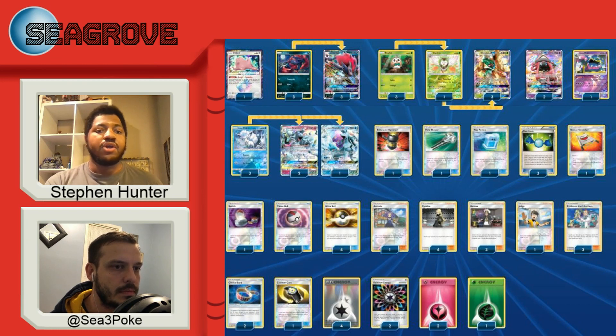You also played Counter Gain — did you ever use that on anything besides Ninetales? Counter Gain was almost exclusively used for Ninetales. I can't think of a single time in the day where it wasn't used for a Counter Gain attachment into Sublimation GX. So was that your main GX attack you used? Overall I would say yes, it was definitely just Ninetales.